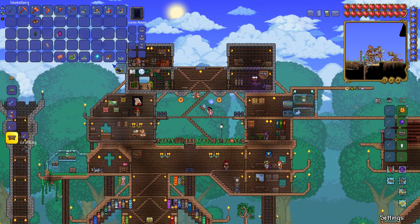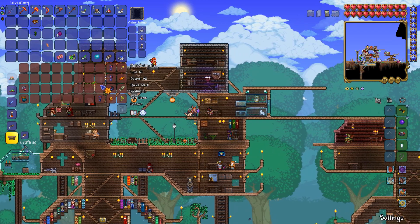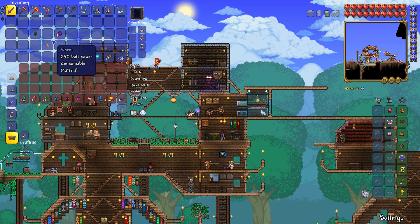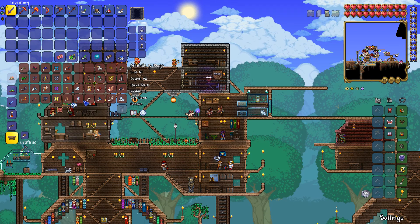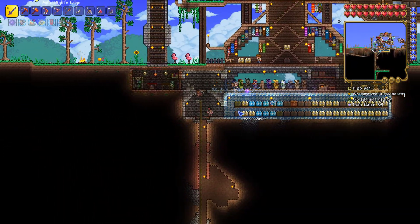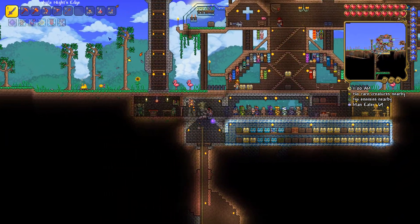Let's see this new one - oh, it's just a hornet from the underground, just a tiny one. That's still neat. The only thing I didn't put away is my jungle torches. Okay, finally we've unloaded our inventory.